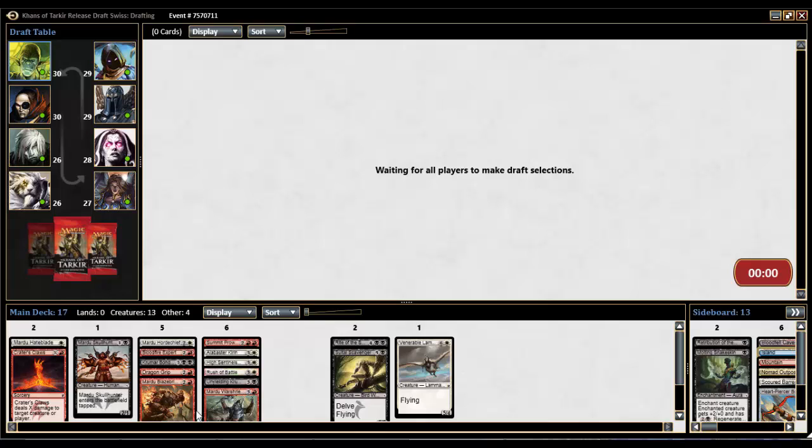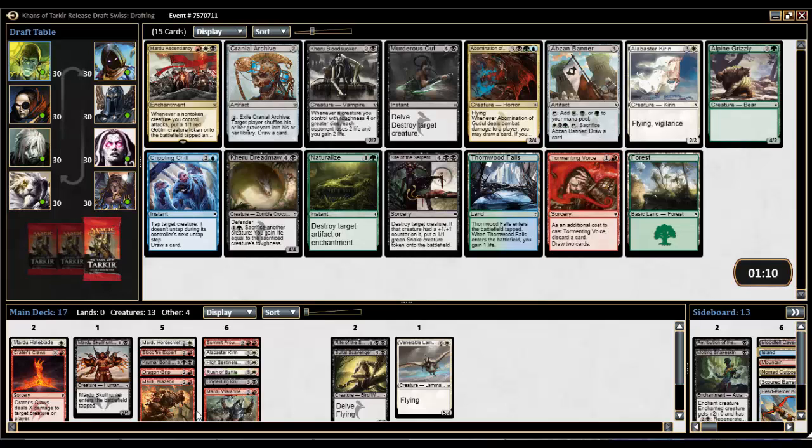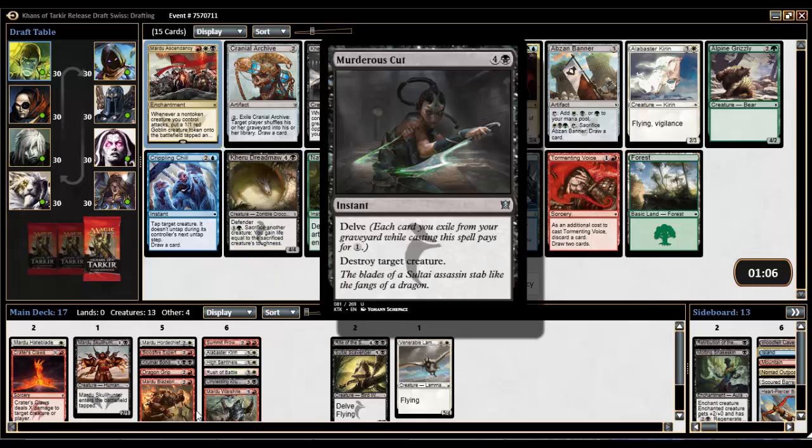Pack 3, Pick 1 — please be something good, not a Hardened Scales or that terrible Ugin's Nexus card from the rare draft. I'd be happy with a Sarkhan, a Sorin, Butcher of the Horde, another Crater's Claws, a fetchland, or any of the awesome Outlasters — Abzan Falconer, Abzan Battle Priest, Enak Bonkin. Instead we have Mardu Ascendancy, which is in our colors and is a decent card — but Murderous Cut is fantastic. We might get Mardu Ascendancy back. We're taking Murderous Cut for sure.